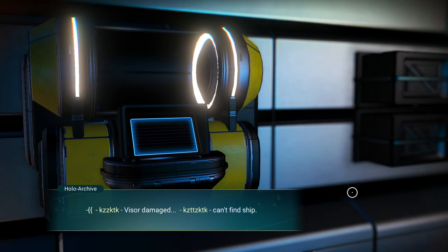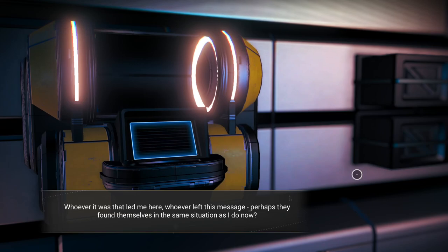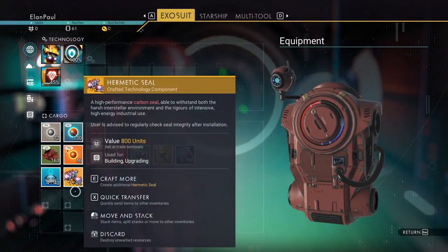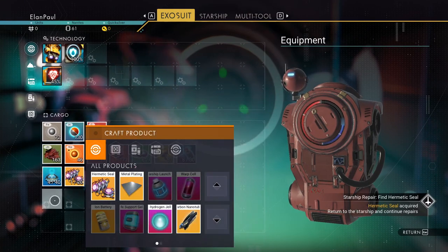Accessing the archive: 'Six of seven logs corrupted. Entry 4924a follows.' The log mentions a fabricator that might be of use, a damaged visor, and not being able to find the ship. The log finishes and the machine whirs to life, spitting out supplies. We now have the hermetic seal needed to repair the ship. Whoever left this message perhaps found themselves in the same situation as we do now.